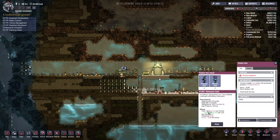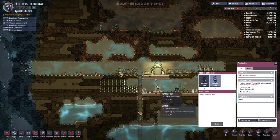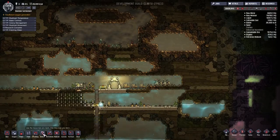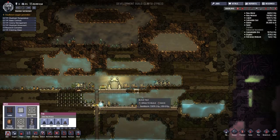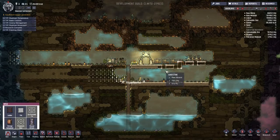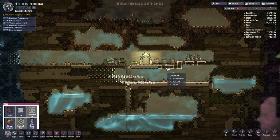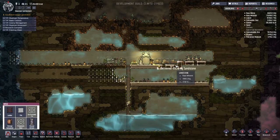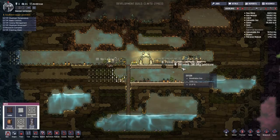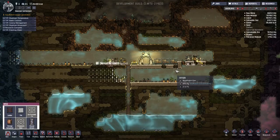We can start putting in those mealwoods — plant some food in. We don't have enough time. I like putting alternating gas permeable tiles in my base, so I'm building it that way. The fourth duplicant should be coming in — looks like it's going to be in the next cycle. That's fine, we're prepared.